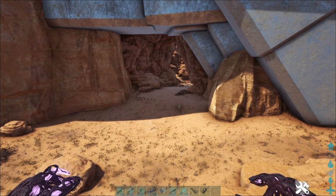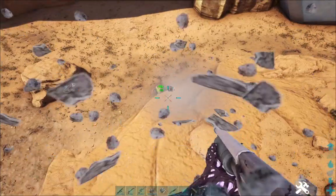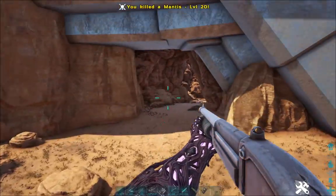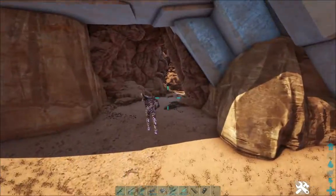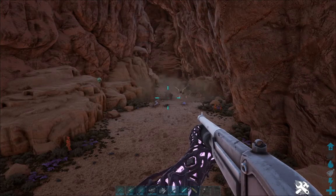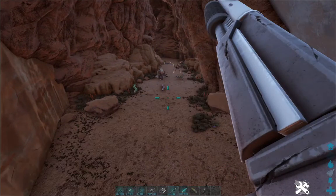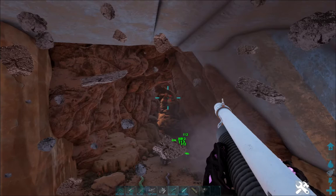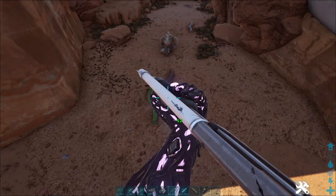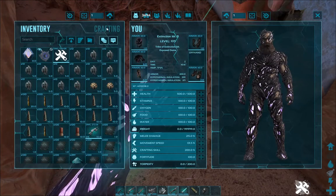This cave houses a lot of nasty things — see, they're already coming out after us. Everything comes at you wicked fast.